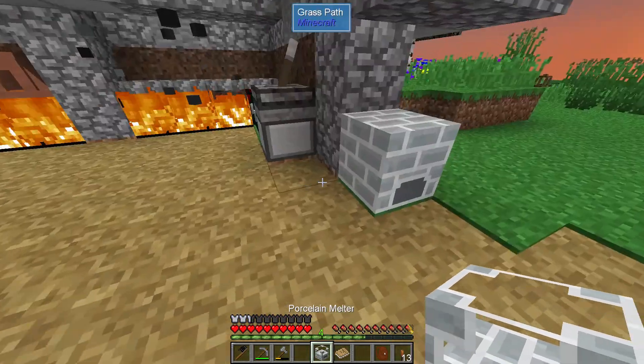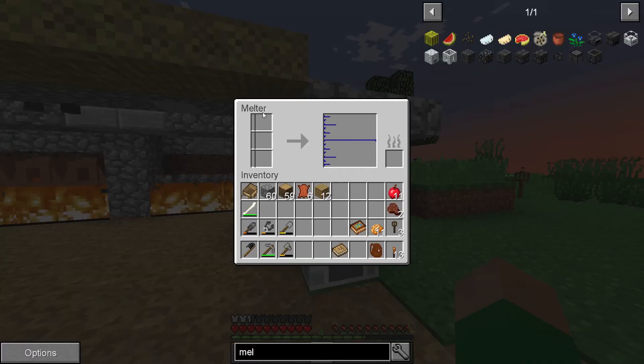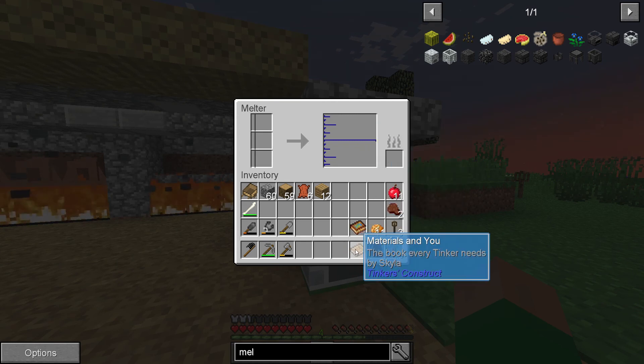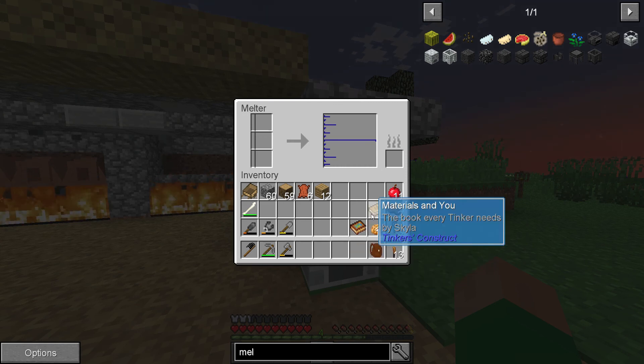So that goes there. This lets us melt stuff and make ingots. I'm guessing that means we have some ores available and materials — which hints at potential Tinker's Construct stuff. Which is all good, because I'm really tired of constantly remaking tools.